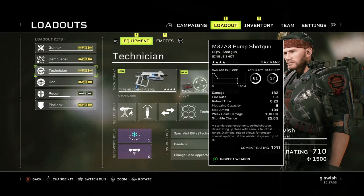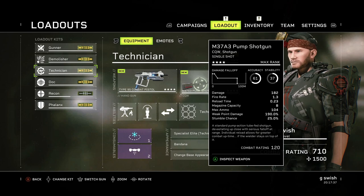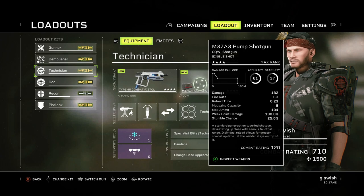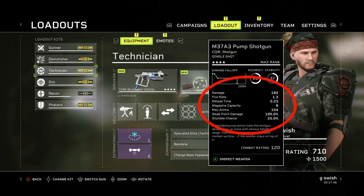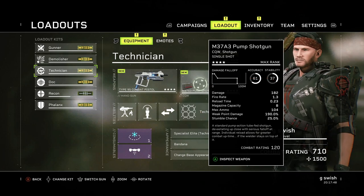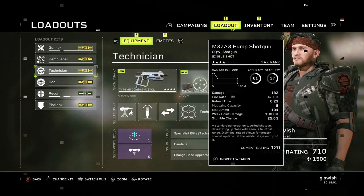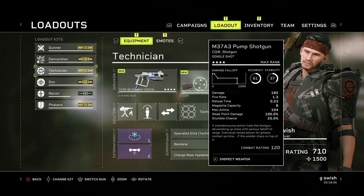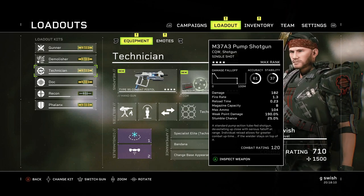Nice and easy — if we just grab any gun, say for example the M37A3 Pump Shotgun, just one of my standout favourite guns in the game. If you have a little look on the right, it's going to give you a list of all the stats on it. So you've got damage, fire rate, reload time, magazine capacity, max ammo, weak point damage and stumble chance. In games such as this, damage usually means damage per second, but in this game it's actually damage per bullet — so it's doing 182 per bullet.